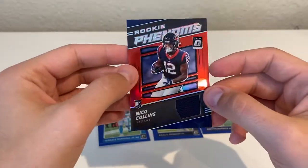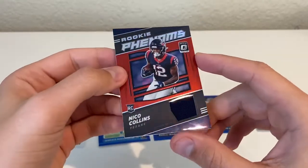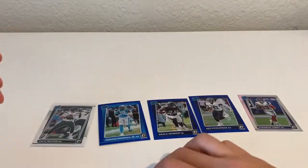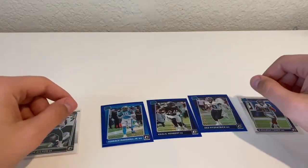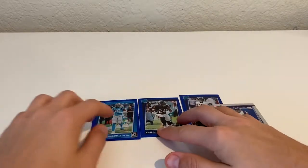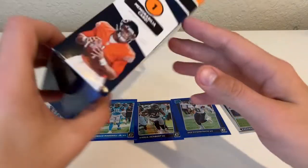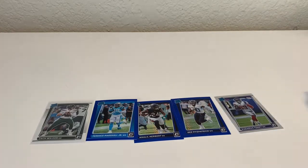I'm not a big fan of mem cards in general unless they're paired with an auto — I just don't see the worth or value at all, and a lot of them sometimes just have these very basic patches. These are probably the best cards out of here: our base Zach Wilson, our three blue hypers — Terrence Marshall Jr., Cluel Herbert, and Fitzpatrick — and the Cadarious Tony silver. Tough to hit something good, especially when you're not at least having a chance at an auto, just one mem card.